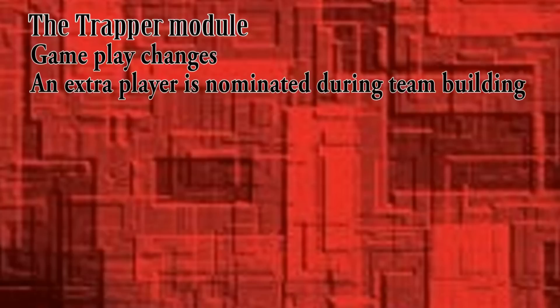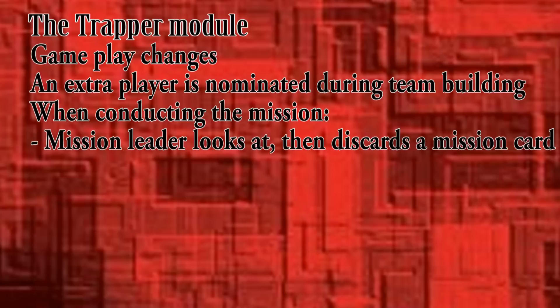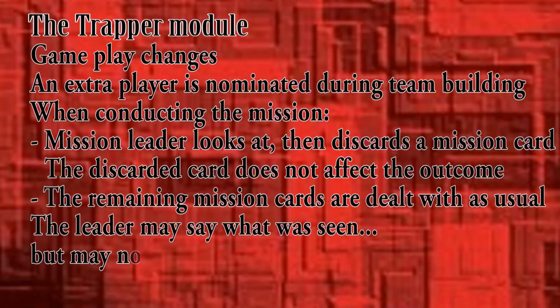The Trapper module gives Resistance mission leaders a chance to ferret out spies, and it also gives spy mission leaders extra chances to sow disinformation. During team building, an extra player is nominated for each mission. Voting to see if the team is accepted stays the same. After the team has played their mission cards, the leader takes one of the played mission cards and secretly looks at it, then discards it — that card does not affect the outcome of the mission. The other mission cards are shuffled and revealed as usual. This can give the leader specific information about the player whose card was examined. The leader can tell people what was seen, but may not show the card — more opportunities for lying and being sneaky.